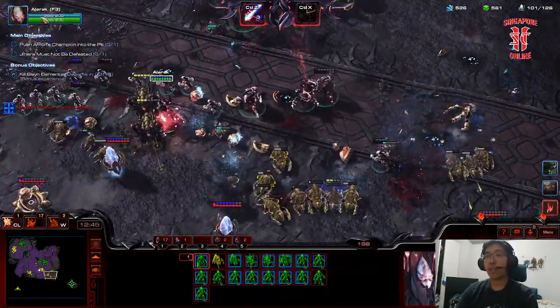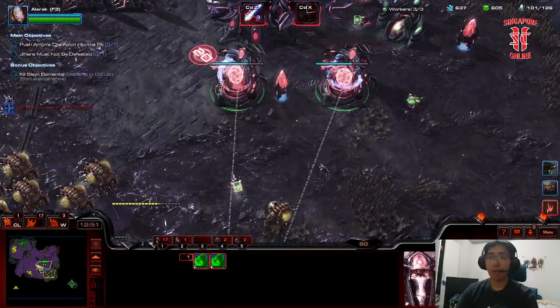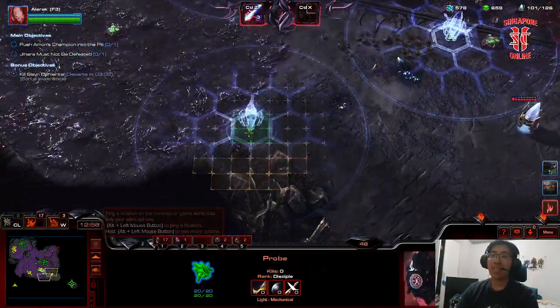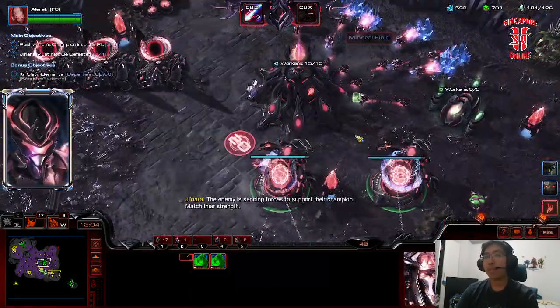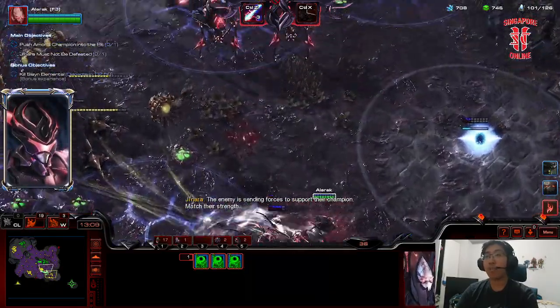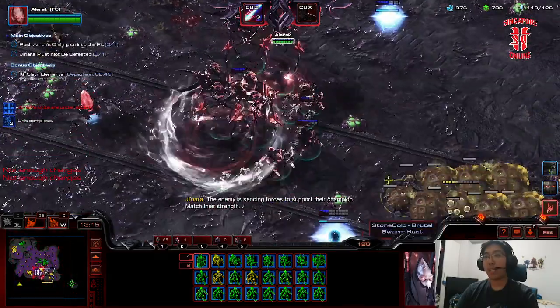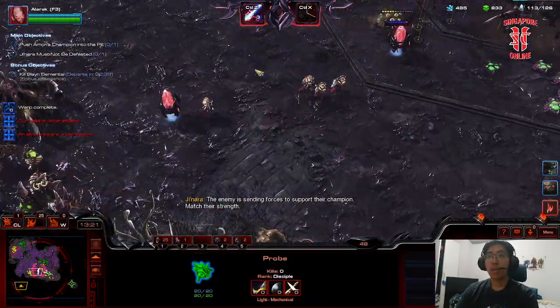The Death Fleet has been recalled. Head back and start pushing the objective — Jedara in this case. Throw down a bunch of pylons. You can get the warp prism, and on many a map you should. I prefer to just throw down pylons like I'm throwing down creep tumors. The key is to always be warping in supplicants.